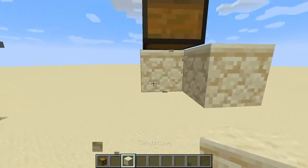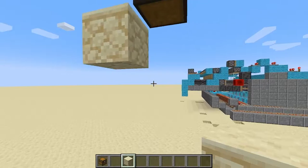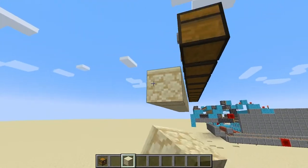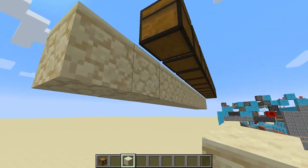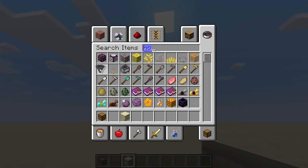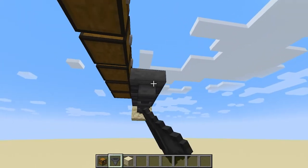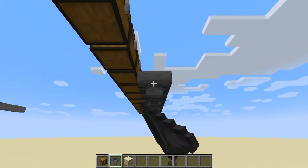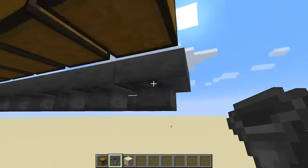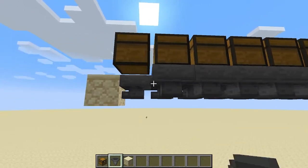Once we have this, we don't need these blocks anymore. We'll place a block here and destroy all these. Let's get a hopper and place hoppers all the way along here. Then let's place hoppers going into this line, like this.